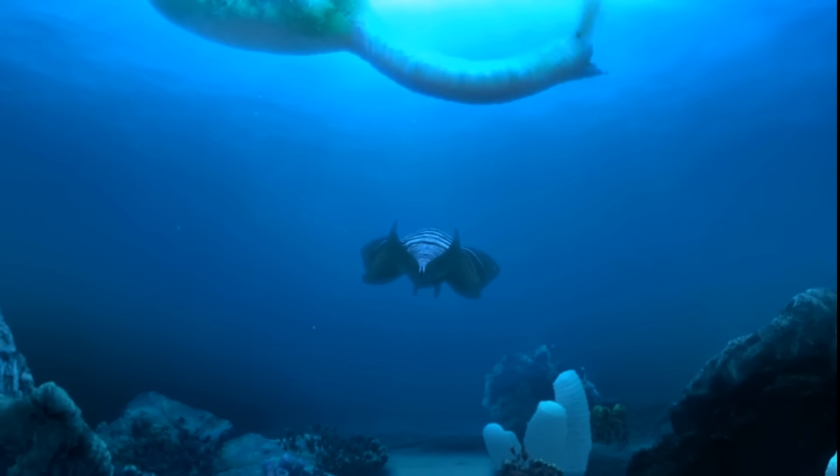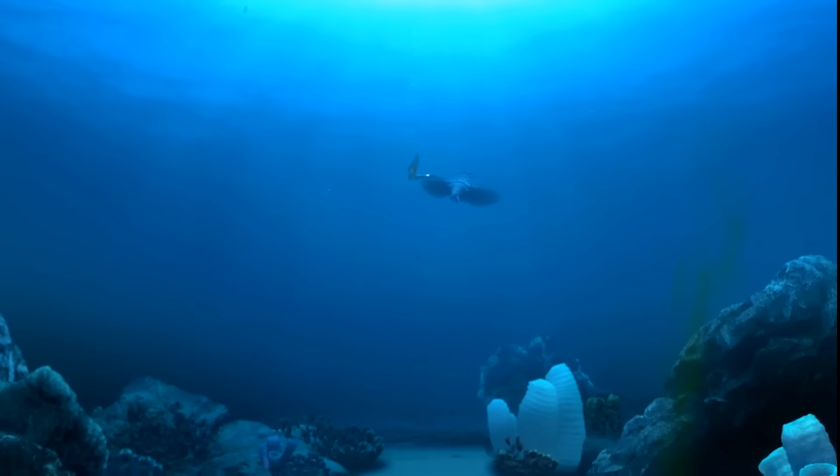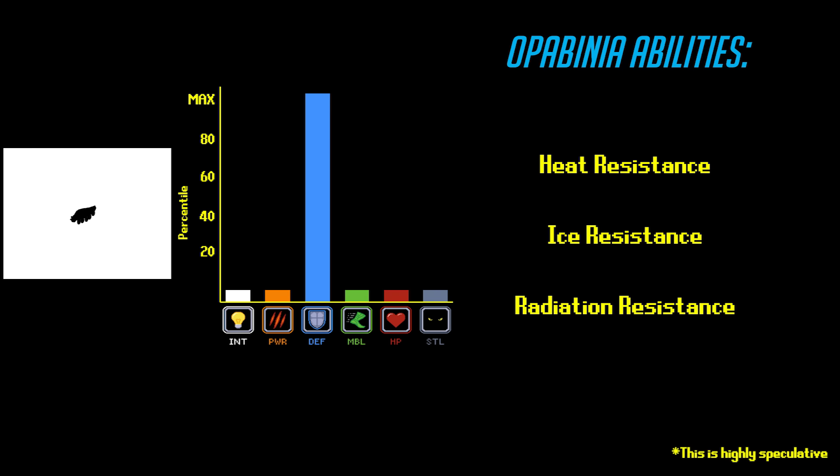Unfortunately, after suffering heavy losses and starting to fall out of the meta, Opabinia mains started to spec into heavier defenses to compensate, and just kept doubling down until they'd sacrificed size, power, and uniqueness in order to become some of the most resilient yet useless low tiers in the whole game: Tardigrades. So B tier is as high as Opabinia ever got.